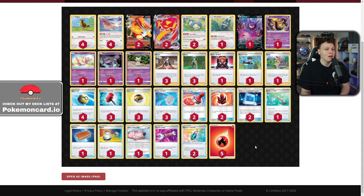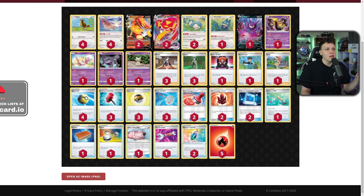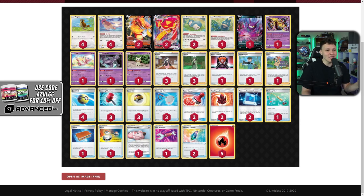Now the second deck: Sanders' Centiscorch VMax memory capsule energy denial control deck. Centiscorch VMax is the main attacker, but the attack you use most is actually Radiating Heat through the Memory Capsule — which lets you use attacks from your previous evolutions. You evolve to VMax, attach the Memory Capsule, attach a Fire Energy, and use Radiating Heat through the VMax for that extra HP. You won't get KO'd, you hit them, remove their energy, they hit you, then you Cheryl, attach energy, and repeat.